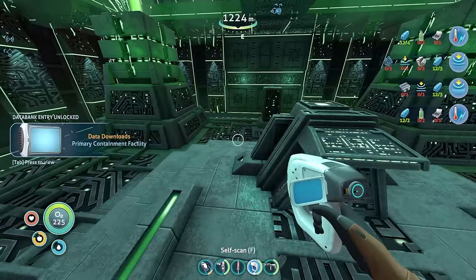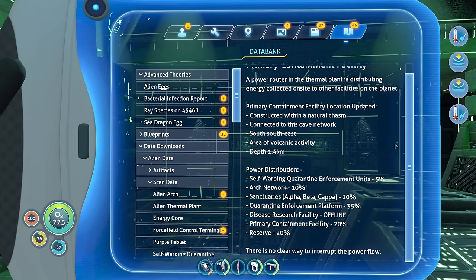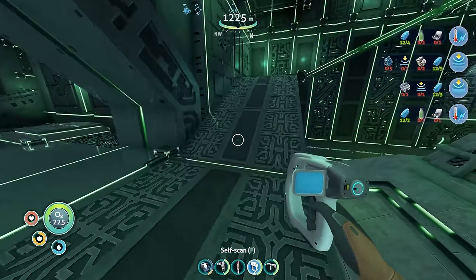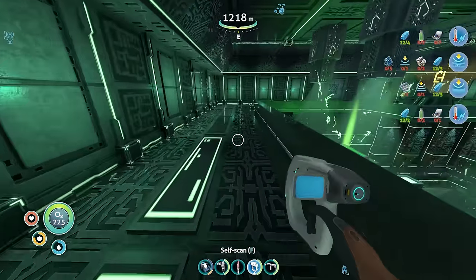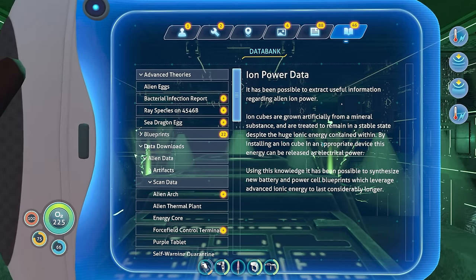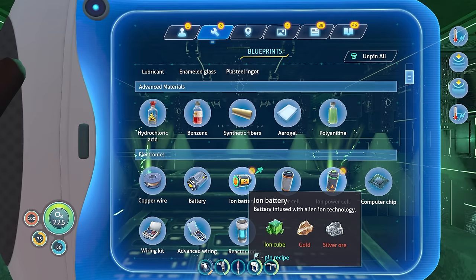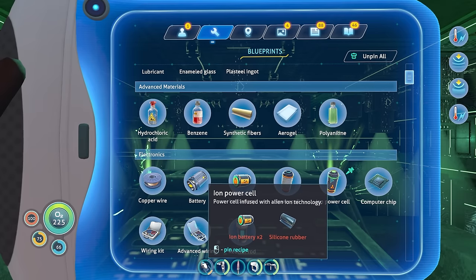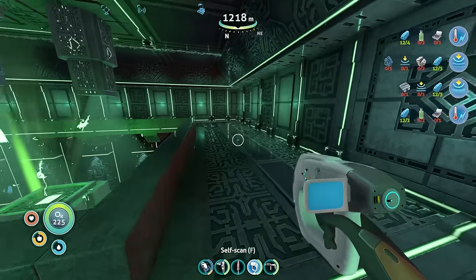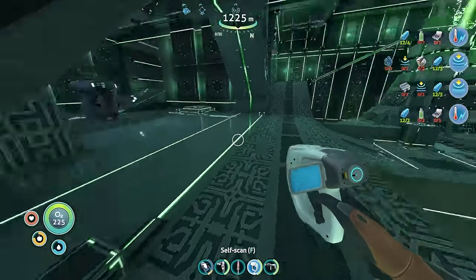We got two things here. Primary containment facility - south-south-east, 1.4 kilometers. We know where the primary containment facility is, we just need to go deeper which would require upgrades. Ion power data: ion cubes are grown artificially from a mineral substance and are treated to remain stable. Using this knowledge it has been possible to synthesize new battery and power cell blueprints which leverage advanced ionic energy to last considerably longer. Did we get the upgraded power cells? Oh yeah - gold, silver ore, silicon, rubber, and ion batteries. Ion cubes, silver ore, and gold ore. Things I have nothing of, but we can get some.